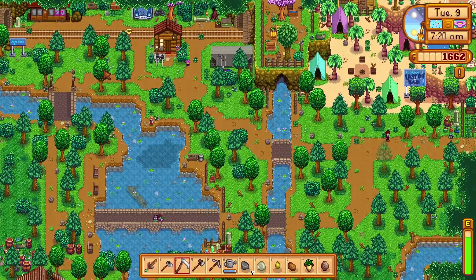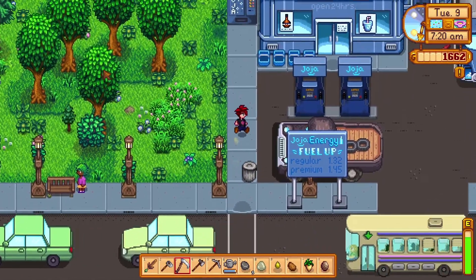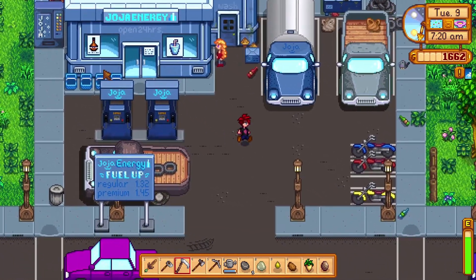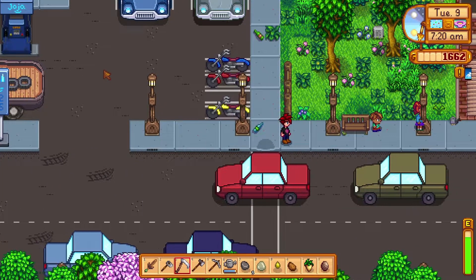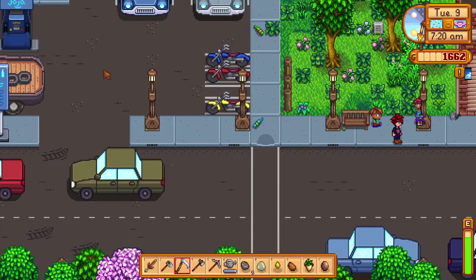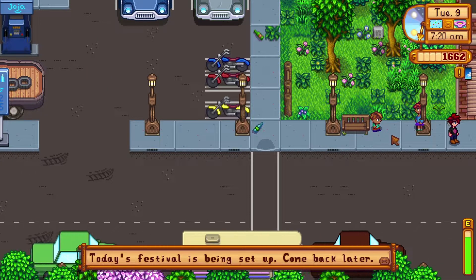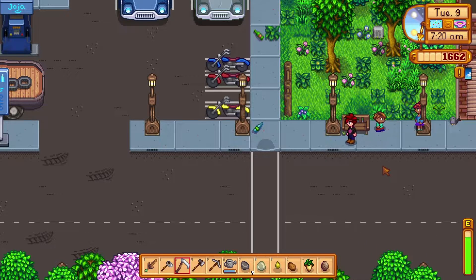Alright, back we go into Zuzu with the dangerous traffic. I've never done this — I've somehow managed to skip the block party before. The festival's been set up — come back later. So I could skip the time with the time mod or the CJB Cheats menu. I'll put it to 9am and say we waited on the roadside for a little while. When does this thing start? Does it say in the calendar? No. The festival starts at 11am.